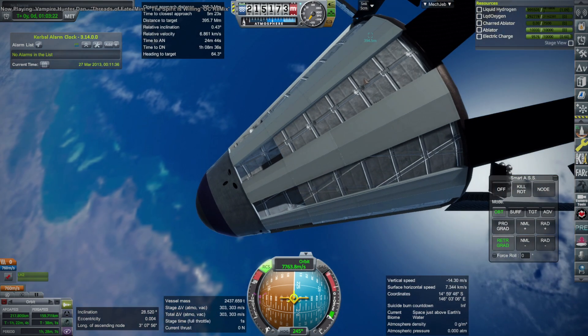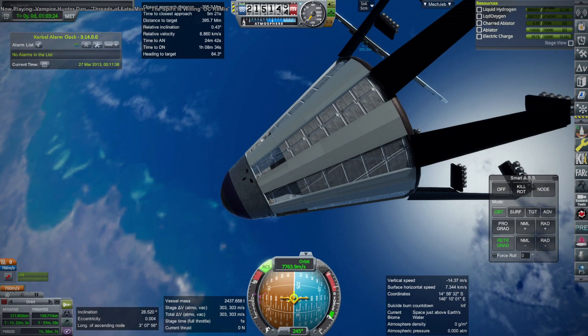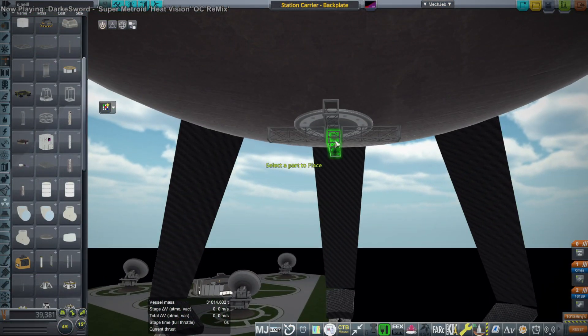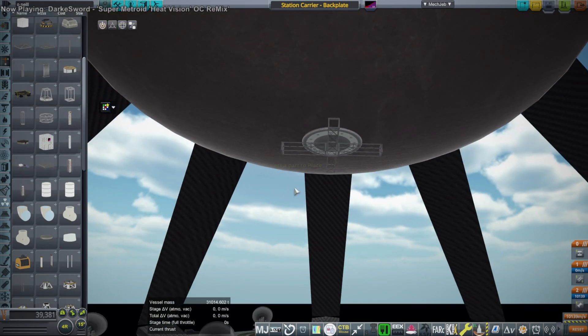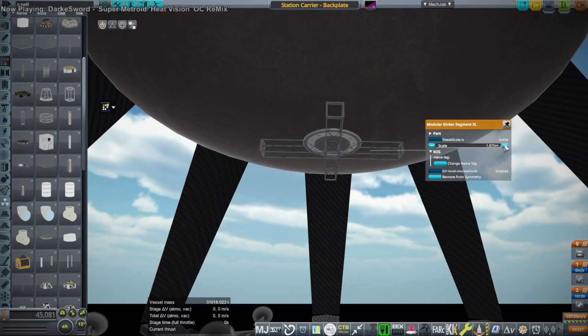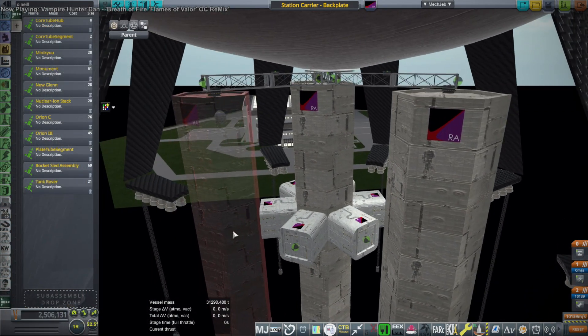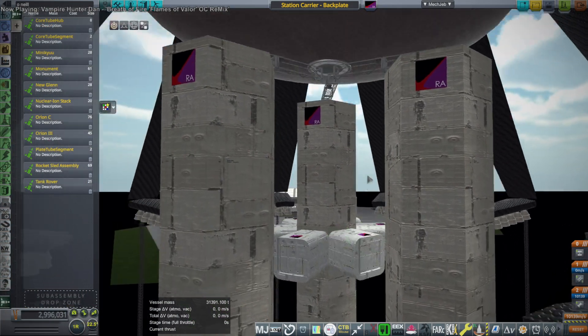I tried to de-orbit this. Unfortunately I didn't have any downward-facing small thrusters to settle the fuel down with, so I just went to the tracking station and got rid of it. We don't have parachutes on it right now for recovery anyway, and who knows how many parachutes I might need — it is very heavy.